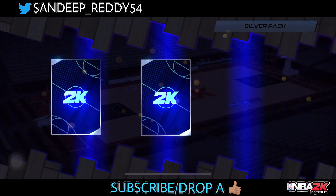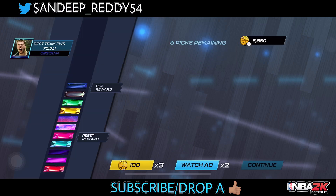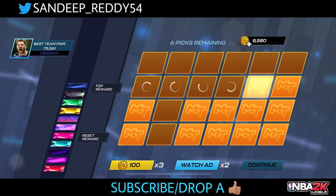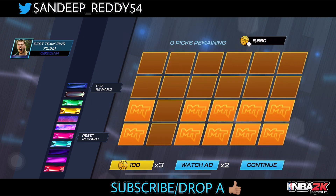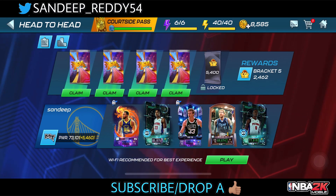Six draft picks — give me something good, 2K! We get some pump-ups and a diamond ring. That's it from the first set. Moving on to another set of packs.